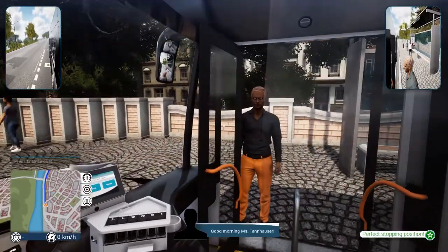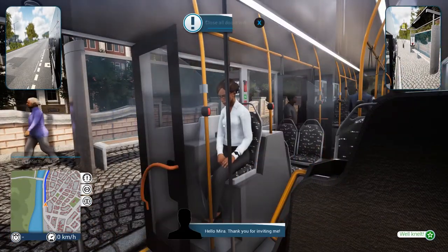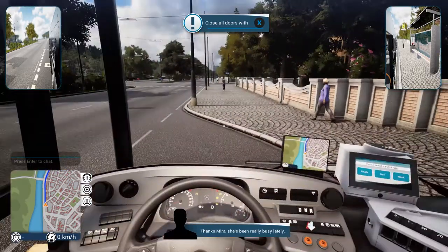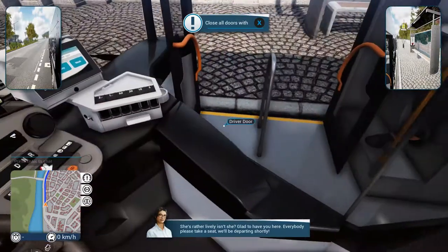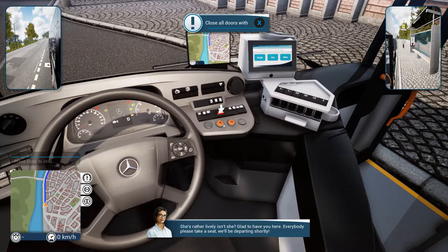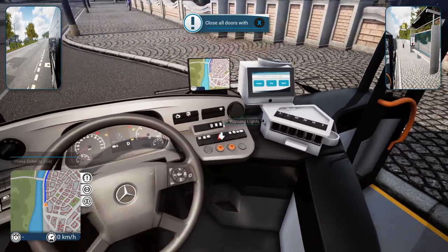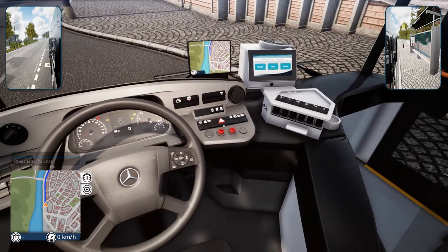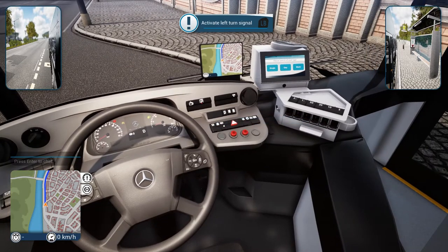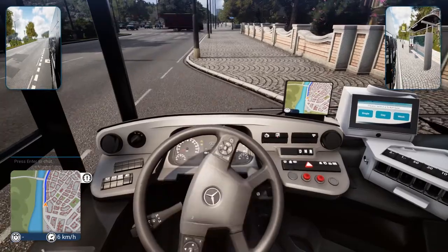Hello everybody, good morning! Miss Tunhauser, glad you could make it. Hello Mira, thank you for inviting me. Hey Sam, how's your daughter? She's been really busy lately. Glad to have you here everybody, please take a seat, we'll be departing shortly. There's the door button - we want to close all of them. I just don't know where the kneeling option is. Anyhow, we're getting out of here, we've got a route to do.